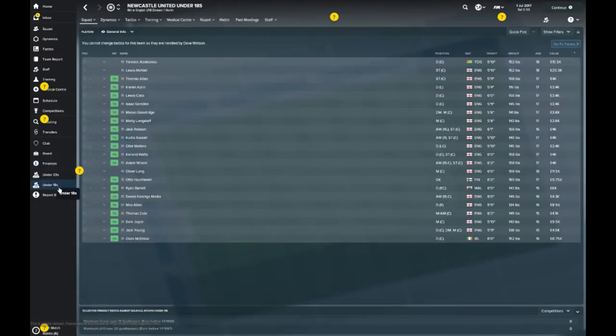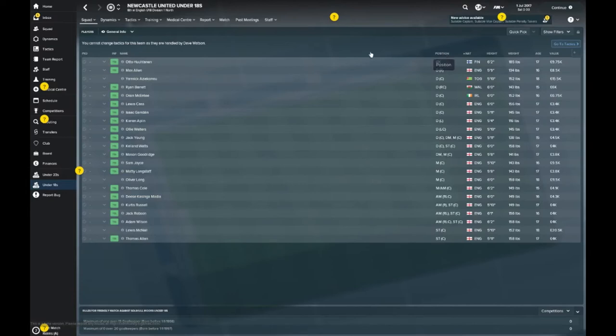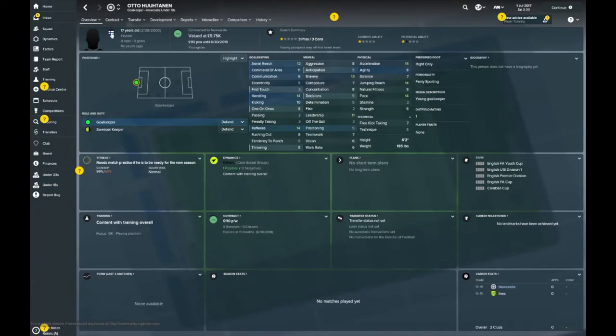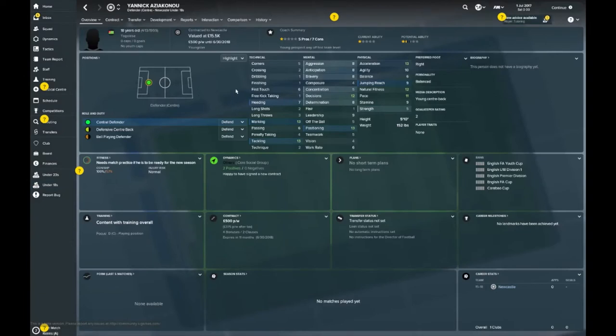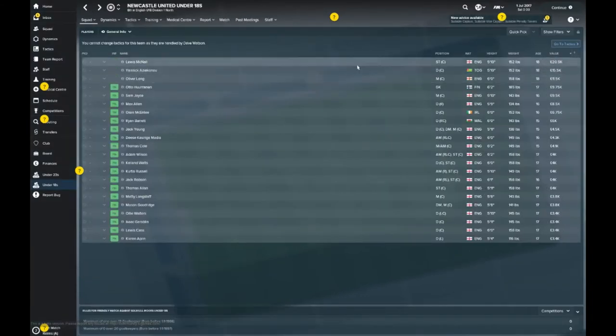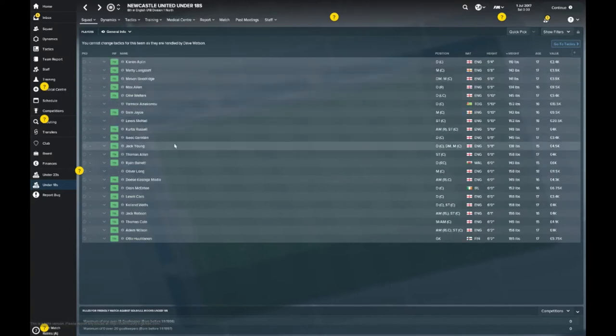Let's take a look at your under-18 setup. The top player here is Otto Huntanen — a 6'2", 17-year-old Finnish goalkeeper. One for the future, I'm sure. Any key standouts? There's a Togen fella — an 18-year-old Togolese who's a potential centre-back of the future. The most valuable players are Lewis McNall and Oliver Long. No major standouts there, to be honest, unless I'm missing something.